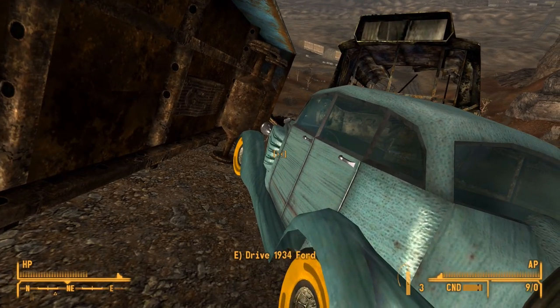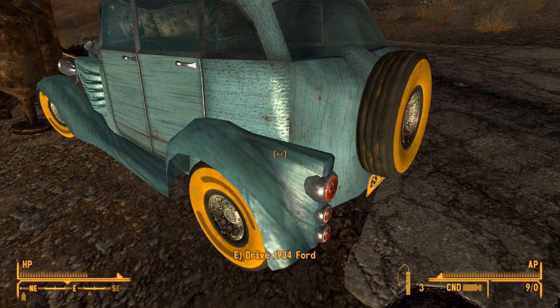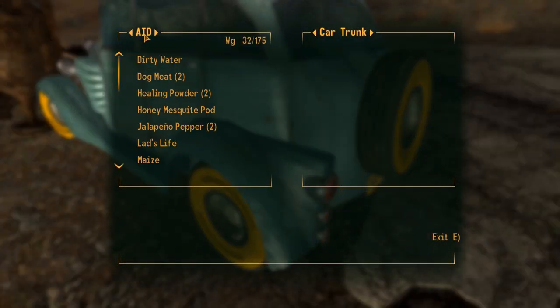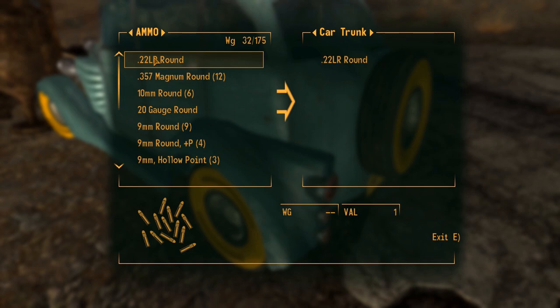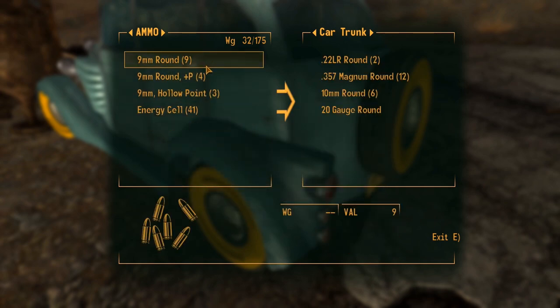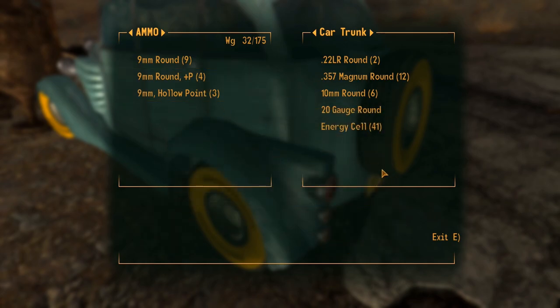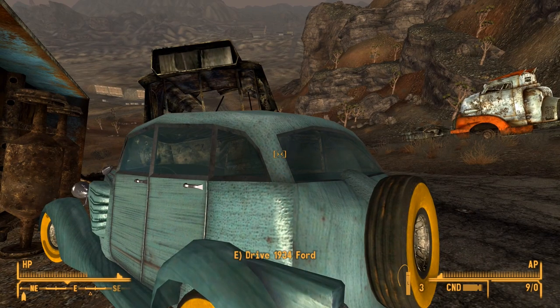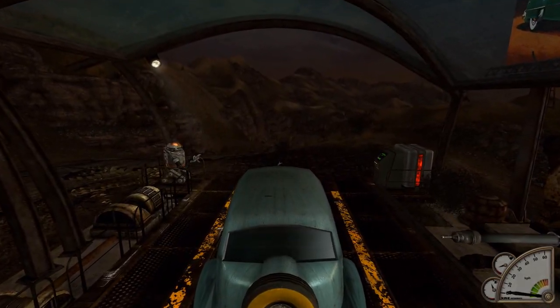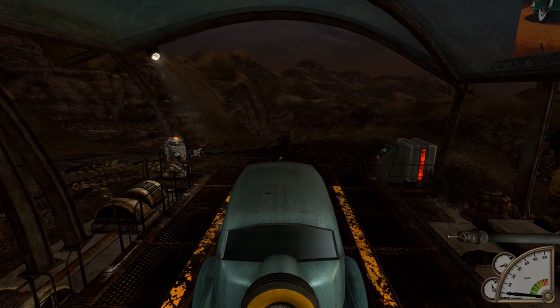These vehicles also provide bonuses as well, such as differently sized trunk spaces for additional storage and different levels of radiation shielding depending on the vehicle. To balance out these benefits, these cars also require you to purchase keys that vary in price depending on the quality. They also require refueling and can be damaged by collisions or attacks from enemies, even to the point where they detonate and are lost completely. Refueling and repairing can be performed by the wonderfully designed automated wreck repair stations scattered around the wasteland along the roadways.